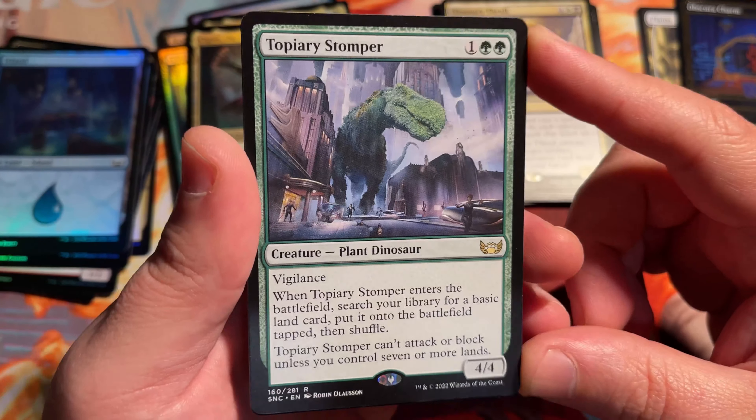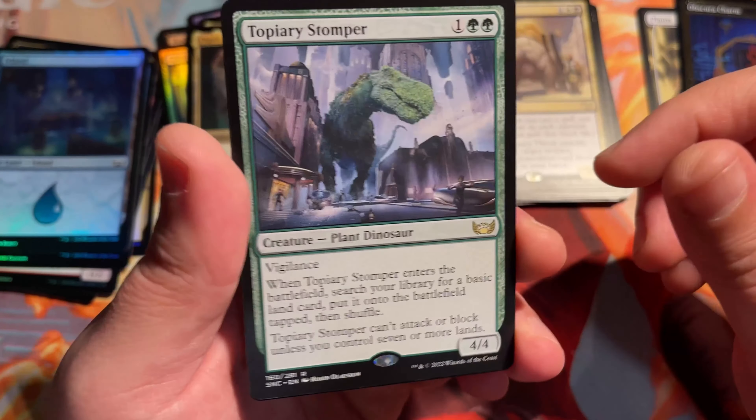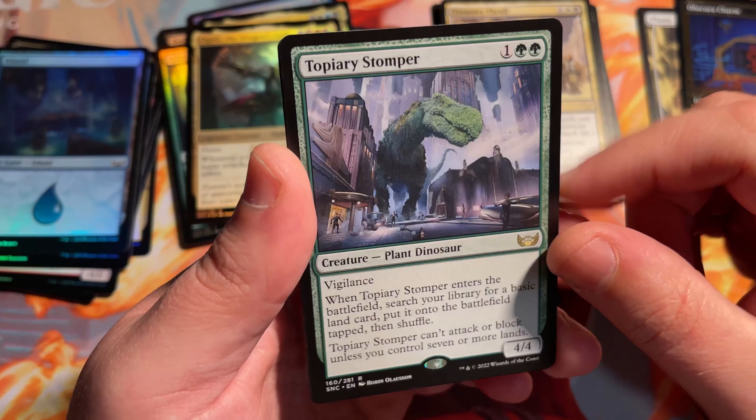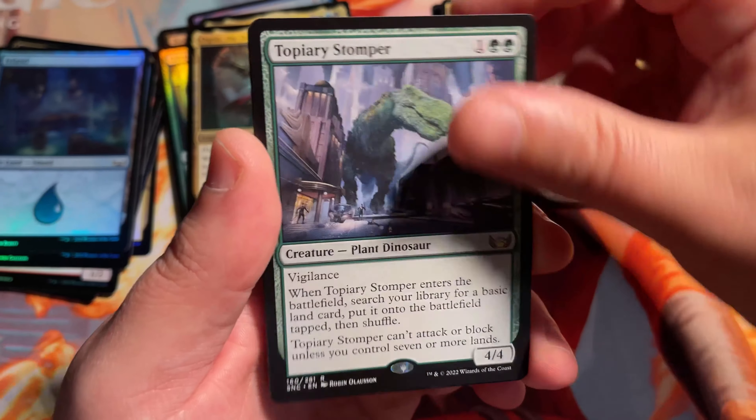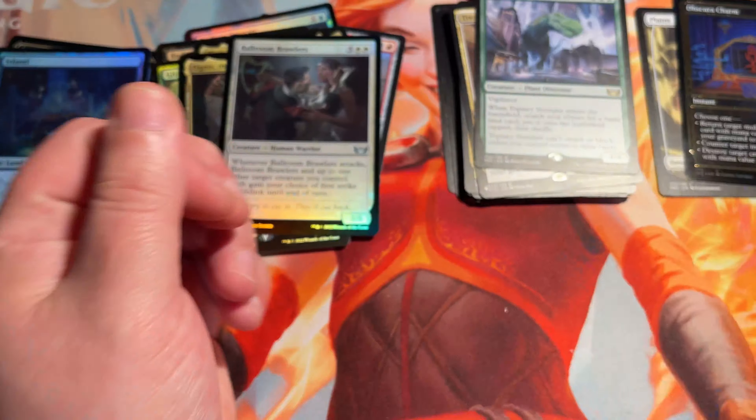As soon as you have seven or more lands, you can use it to attack and block. Until then it cannot do anything. It has vigilance too — so it's a 4/4 vigilance, but it can't do anything until you have seven lands. It's not just a dino, it's a plant dinosaur. And Ballroom Brawlers. And a citizen token.